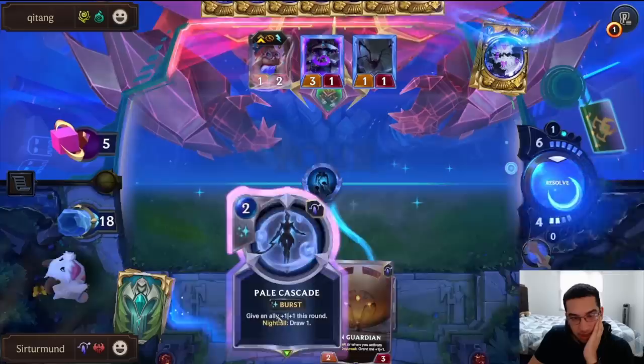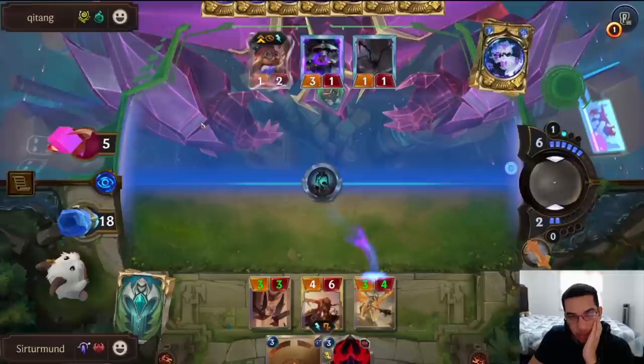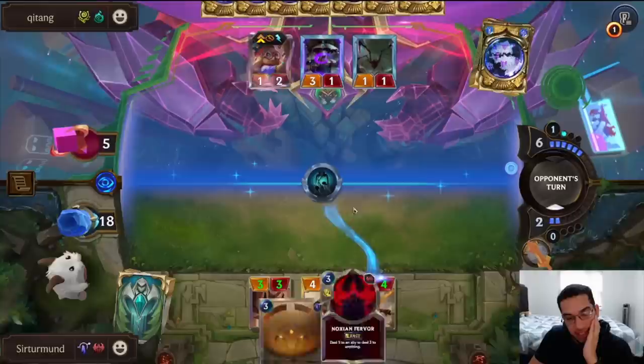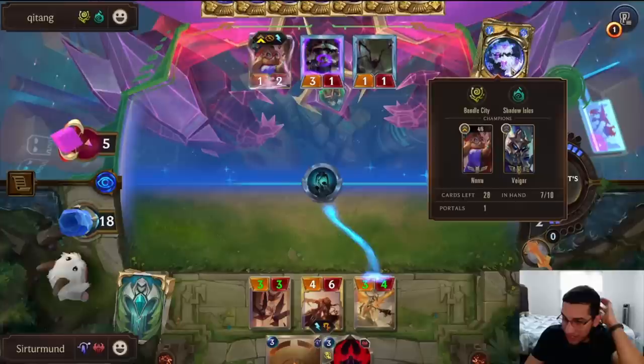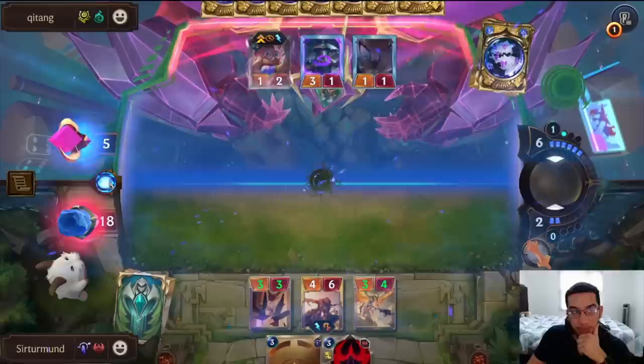That's good for me — now we can do this. All we need to do is push these three damage, and the Ferb will finish the game now. The opponent needs to have a Vengeance. Minimorph doesn't do it because it still lets us push the three. I guess they could have another Portapalooza and get a portal from their deck.